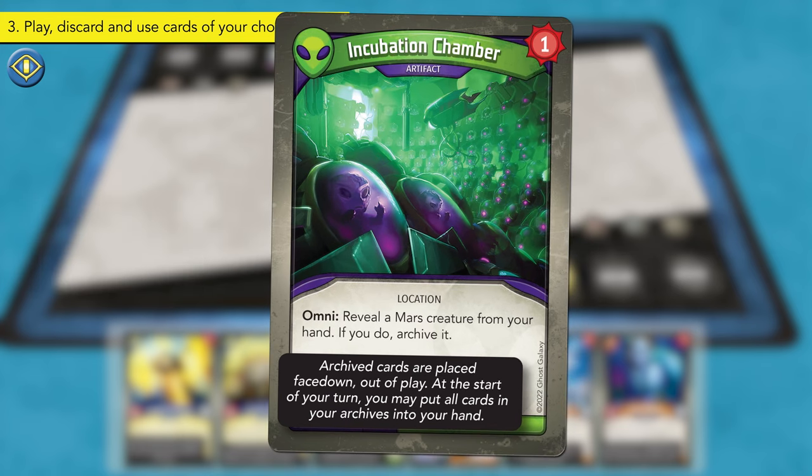With no other cards to play, use, or discard on this turn, the Onyx player readies all their cards in play and draws back up to six cards, ending their turn.